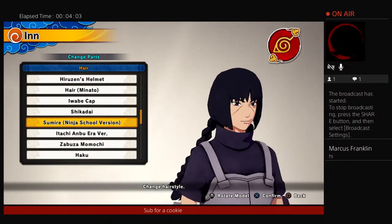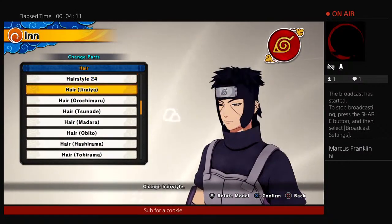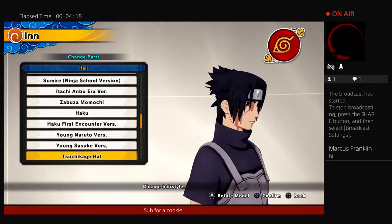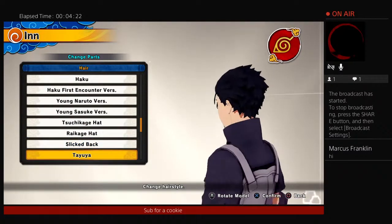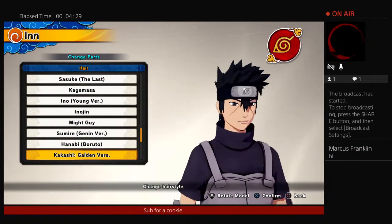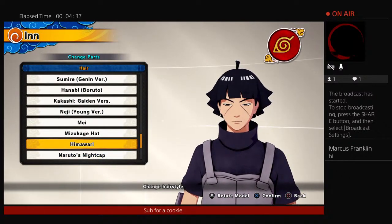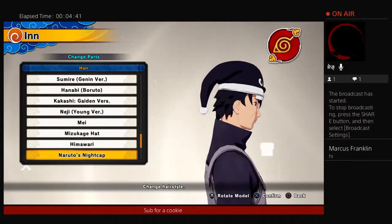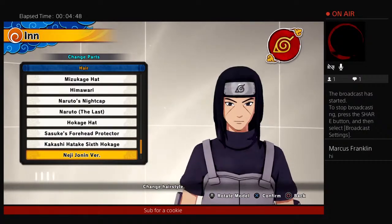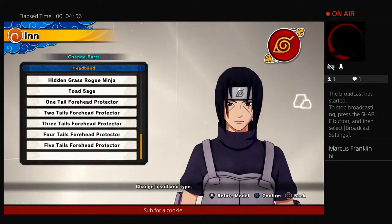We got the Anbu Itachi hair. We got Shikadai, Robby, and obviously we have the DLC hair — got those for free. We got all the moves, everything. Young version Naruto, Sasuke version, slicked back — you got everyone, bro. And then we got Kid Kakashi, got Kid and Eji. We got this — whatever that is — Sasuke's thing.